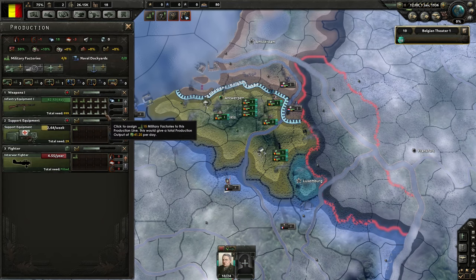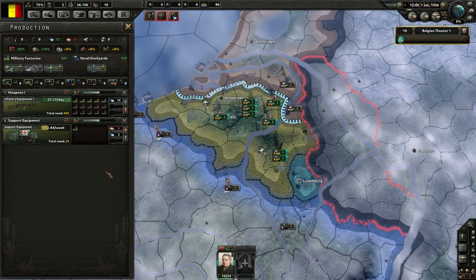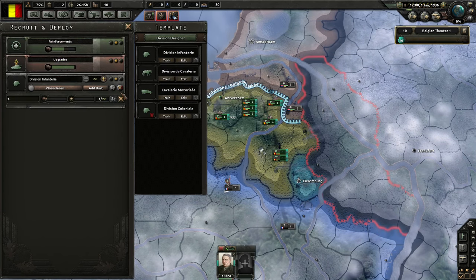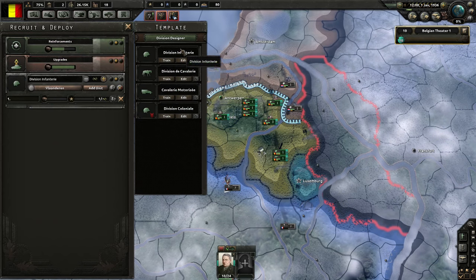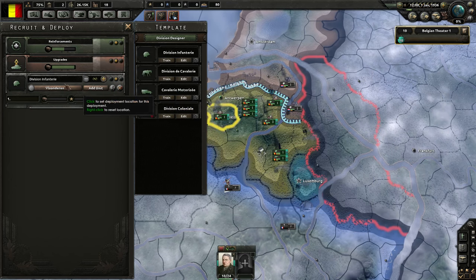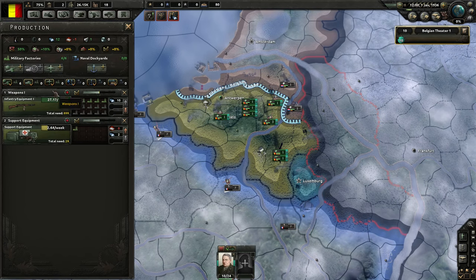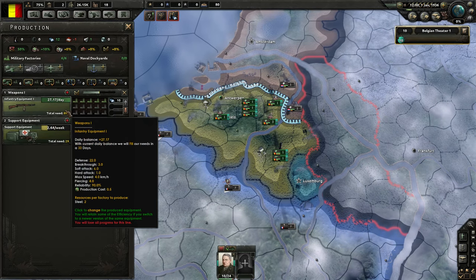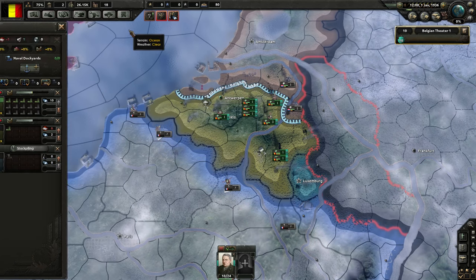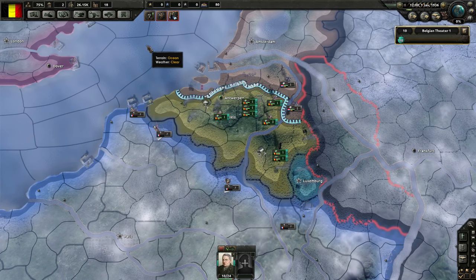When we recruit guys, they use a tiny bit of support equipment and then a lot of infantry, so that should work out. Naval dockyards will just make convoys — we haven't even researched any fleet. That's why you start off better as the Netherlands having a fleet, but the fleet's too weak to do anything against the Allies.